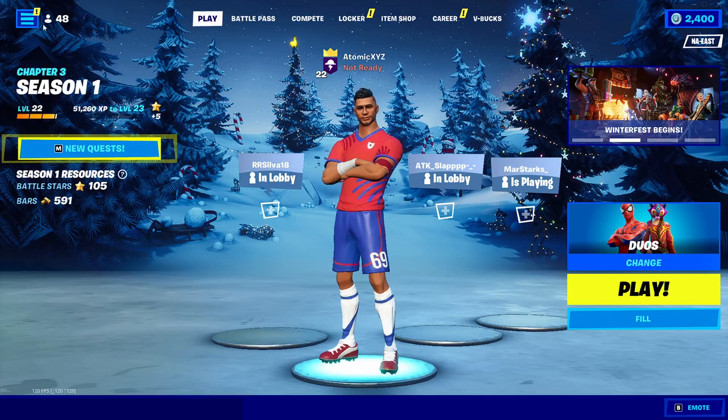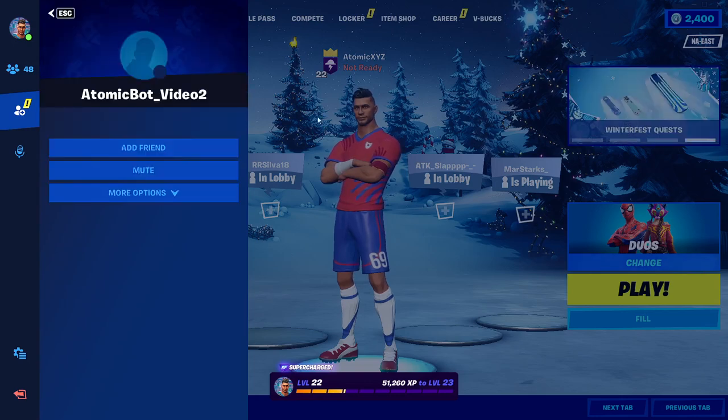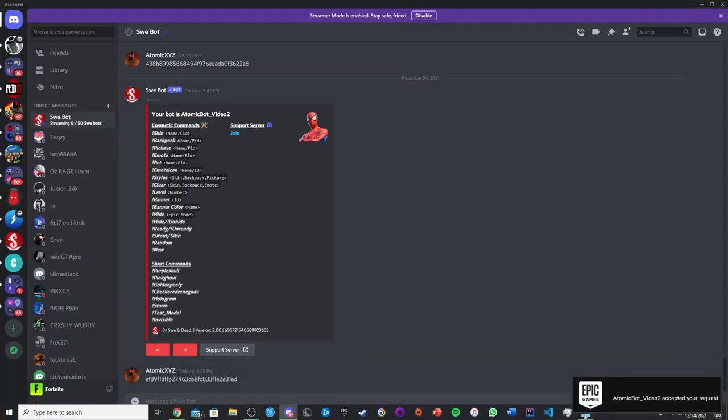Now what you want to do is head back into Fortnite and go over to the Friends menu. Then add the bot as a friend by typing its name over there and click on Add Friend. If you go back over here, it should automatically accept your friend request — you can see that I just accepted my friend request.